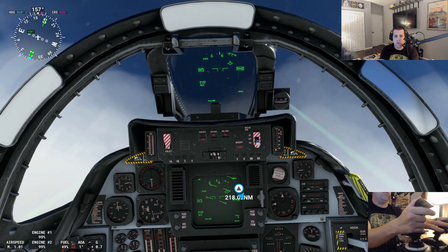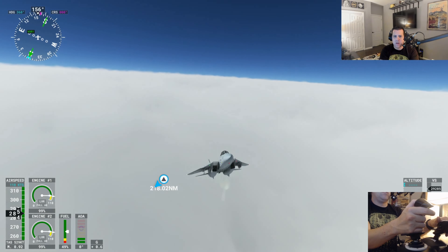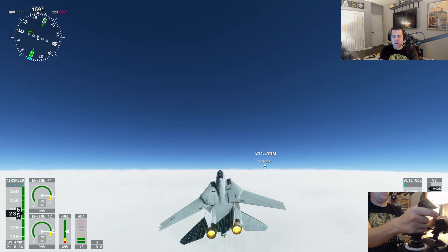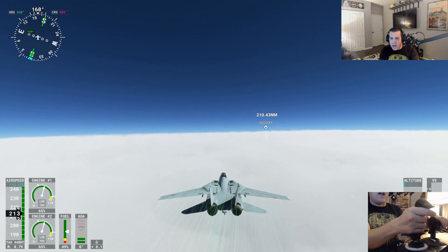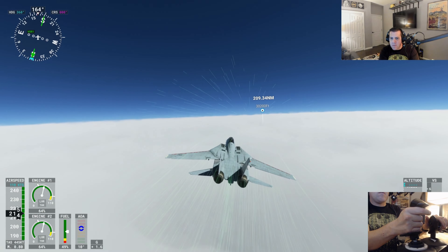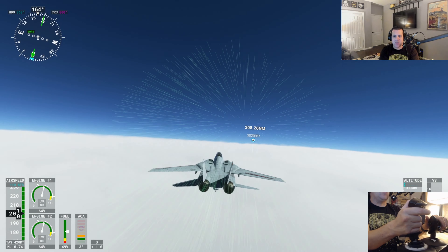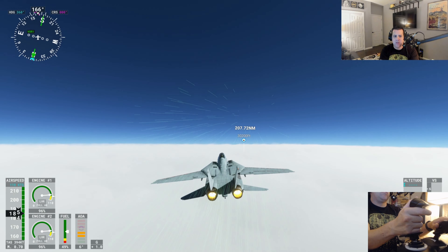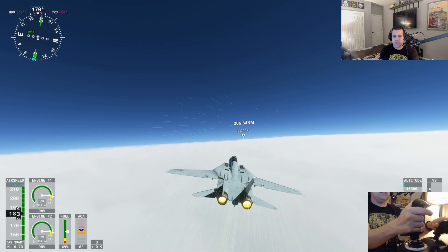Looks like we are popping out at the top here. Look at that cloud cover — wow, that is crazy. We are coming up at the max altitude of the F-14, at 44,000 feet. Look how big this storm is — this is a monster of a storm. Look how far it goes, as far as the eye can see.